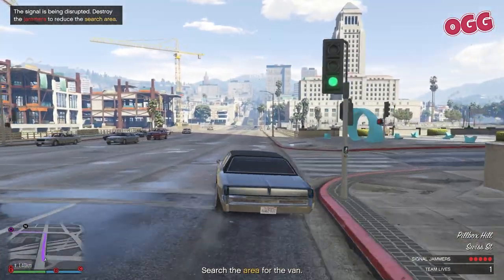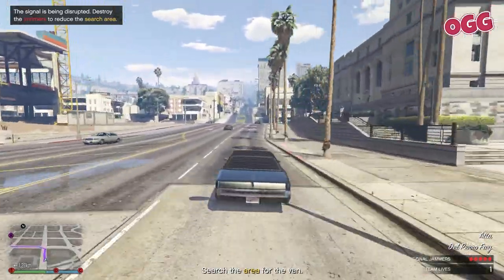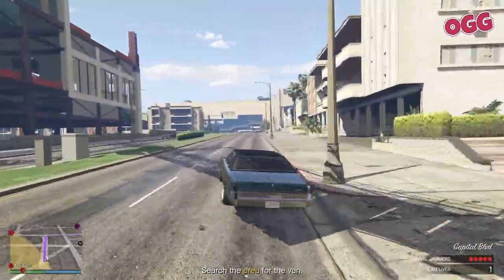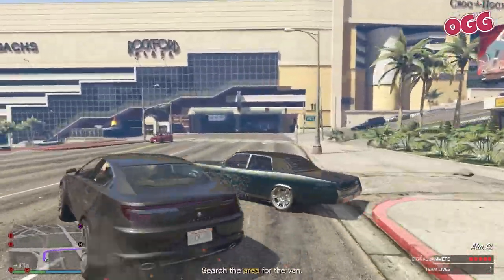Every tower has two approaches. You can go in hard and loud, which is certainly a method, but it's messy and can often lead to the loss of your limited lives. If you're good at combat this can be a lot of fun. The other approach is using a lookout or vantage point to KO the jamming towers from a distance, which is the method I recommend wherever possible.